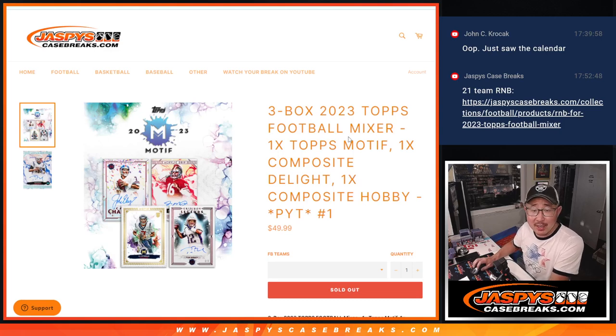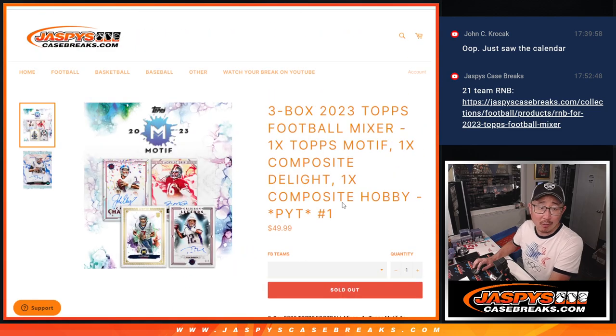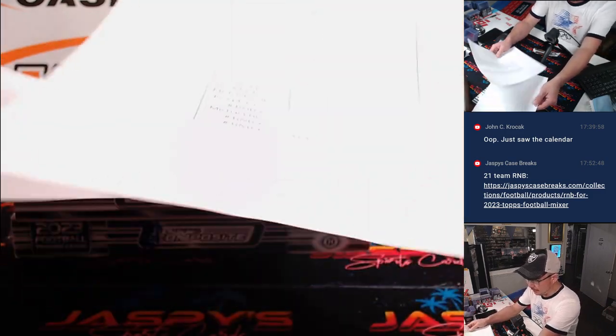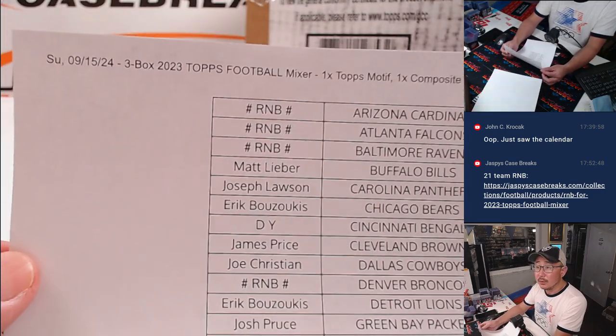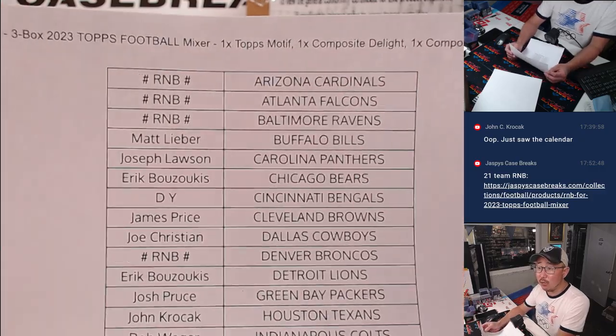Hi everyone, Joe for Jazby's Casebreaks.com, coming at you with a three box 2023 Topps football mixer. It's a box of Motif, a box of Composite Delight, and a box of Composite Hobby. Pick your team number one, all cards ship. Big thanks to this group for making it happen — knocking it out on a Sunday. It's pick your team one.